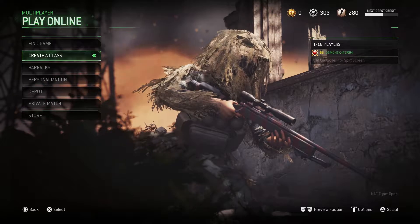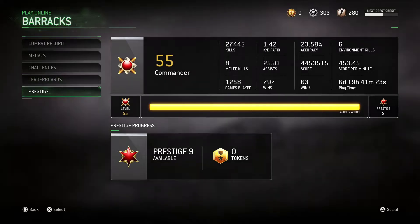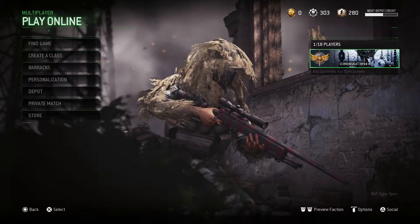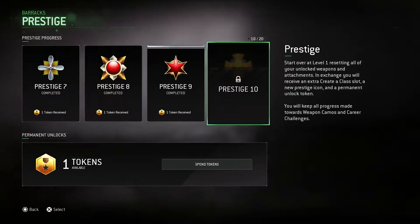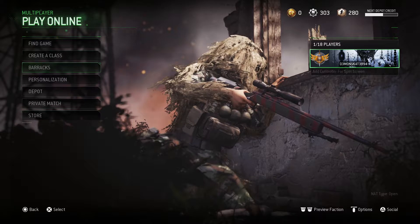Open a whole bunch of crates and see what we get. But first things first — prestige! Let's go, 9th prestige! Finally get rid of the crappy prestige 8 emblem. 9th, awesome. It's one of my favourite emblems. Apart from the 10th prestige emblem it's probably my second favourite emblem of all time, it looks really cool in my opinion. Level 1, whoop whoop.